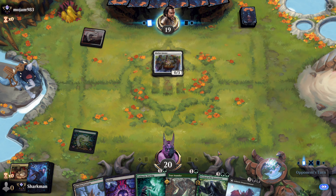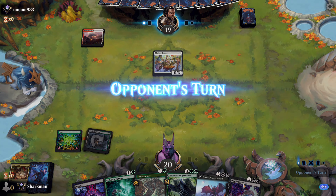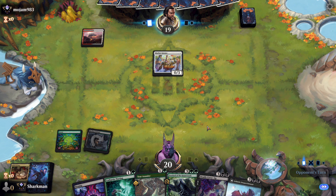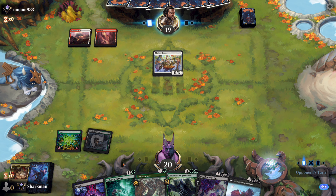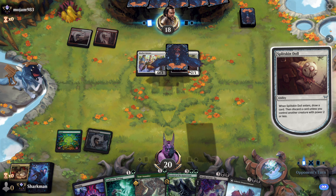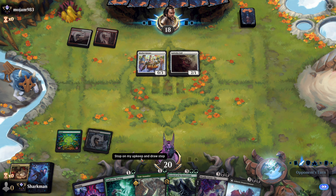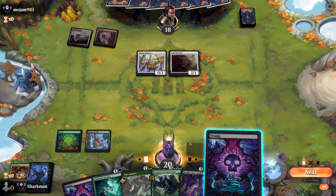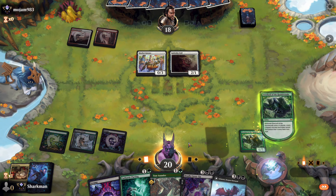An artifact for us? Bro cooked up something not even close to being on anyone's radar. That is a powerful combo right there, bro. I'm not sure what to say. Our Overlord doesn't know what to say either — he shows up and all he does is make a token land.